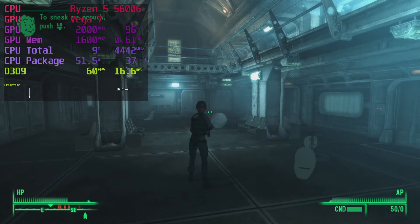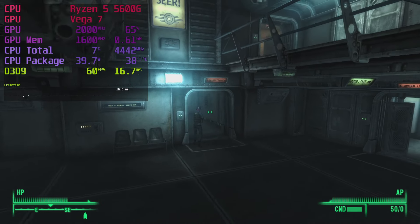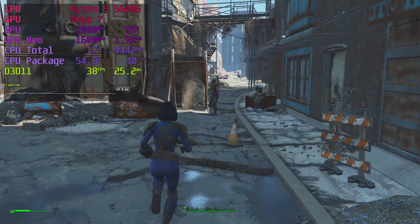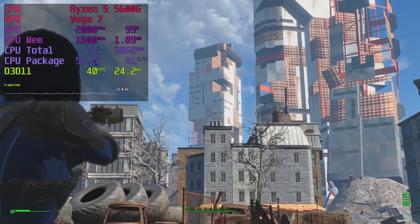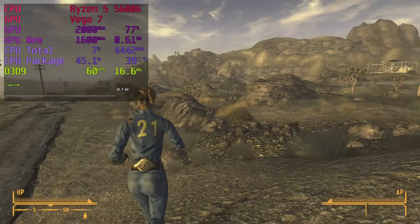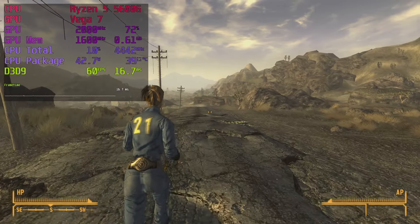Fallout 3 runs at 60fps on high settings and we aren't even maxing out GPU utilization. Fallout 4 takes a lot of customization to get the best look and frame rate — check out the detailed video. On medium settings it's alright but not optimal; god rays are really hard on our little beastie. Fallout New Vegas runs at a locked 60fps on high settings, with the GPU still having something left in the tank.